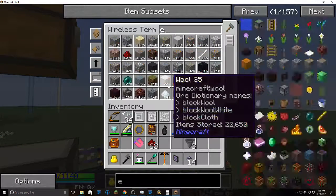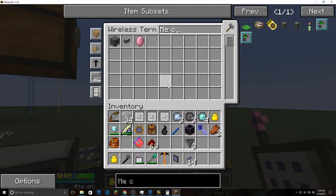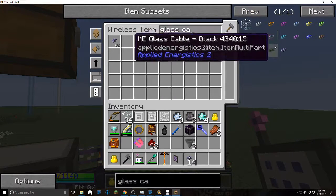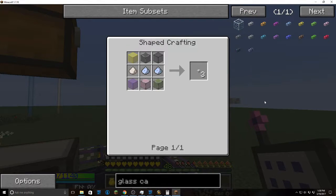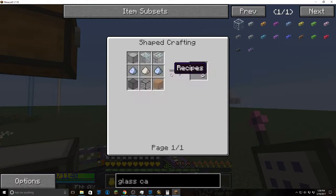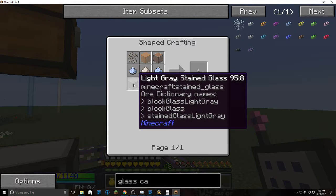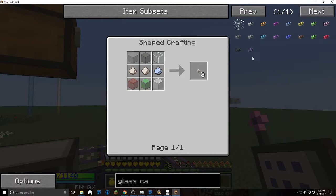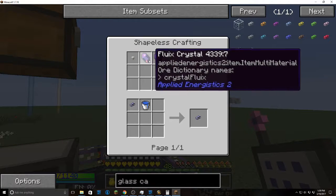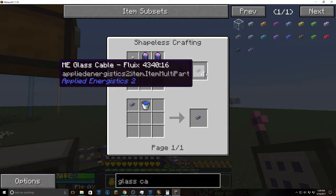You'll need some cables to use the crafting terminal. Quartz fiber: three nether quartz or certus quartz dust in a row — you can mix and match. Glass can be any color or any type of regular Minecraft glass. Then just two flux crystals — doesn't matter if they're pure or regular — and it will give you four flux cables every time.